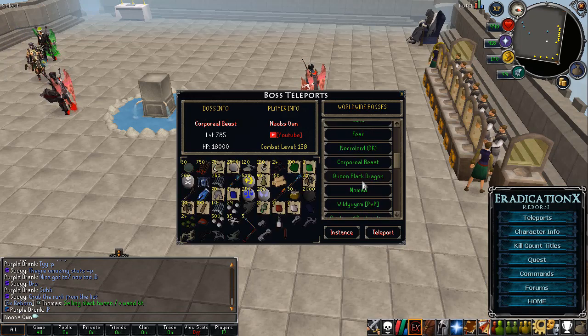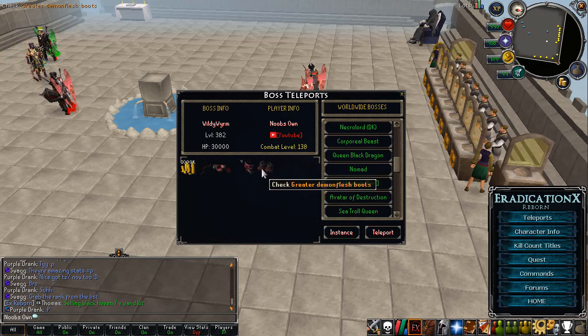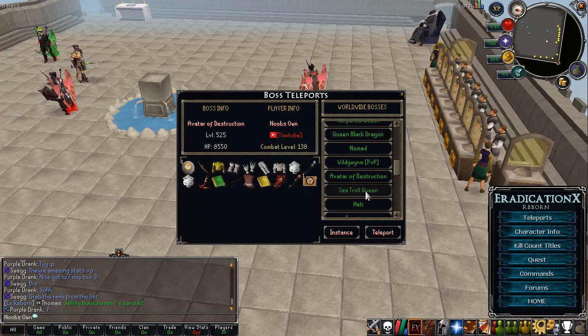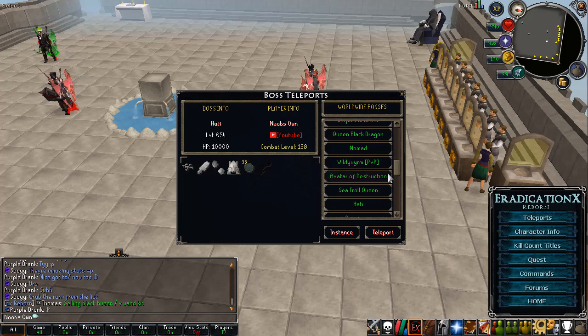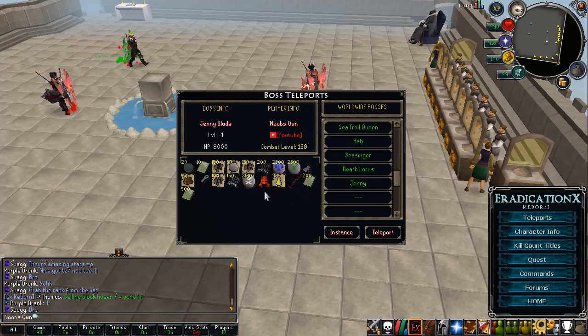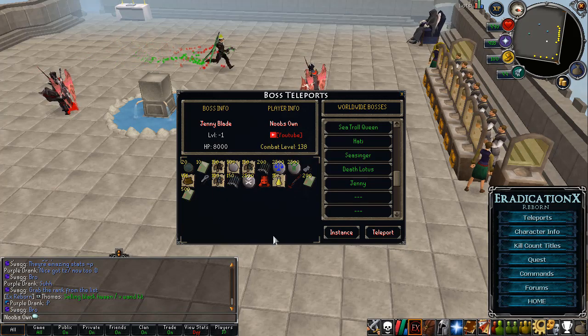You also have Necrolord, Corporal Beast, Queen Black Dragon, Nomad who spawns in the PVP areas and drops Greater Demon Flesh, Avatar of Destruction, Citral Queen, Haiti, Ceasinger, the Death Locust, and of course Jenny. I will showcase Jenny because this boss can actually drop Paramaya tickets, which I'll go over in a second.